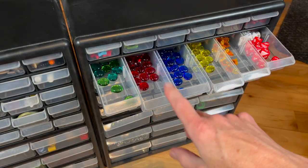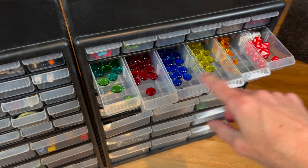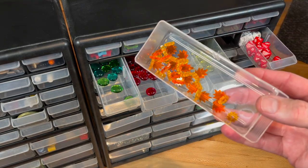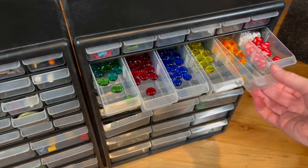The next drawer down has a lot of these glass lozenges, which are very handy — they come in different colors and I use those for all kinds of things. We've got some very nice little explosion markers here, which are probably also from Litco. And then we start getting into dice.